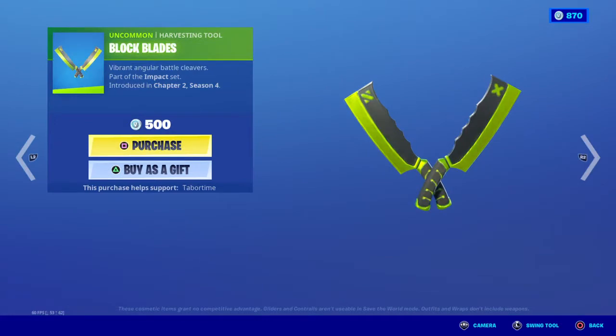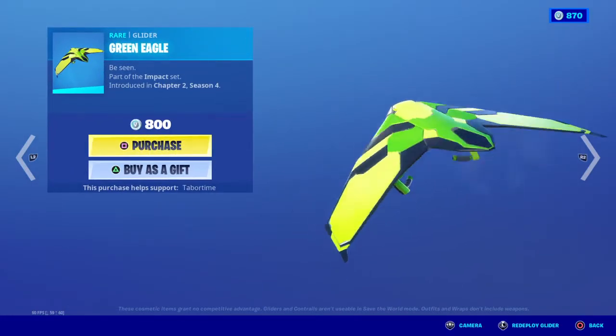Kyra comes with the back bling Impact Green, Block Blades Green, Eagle, and the glider.